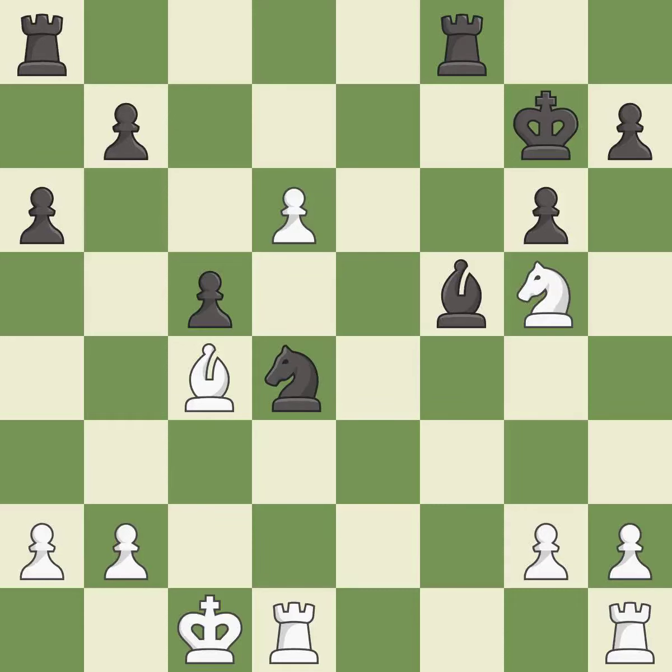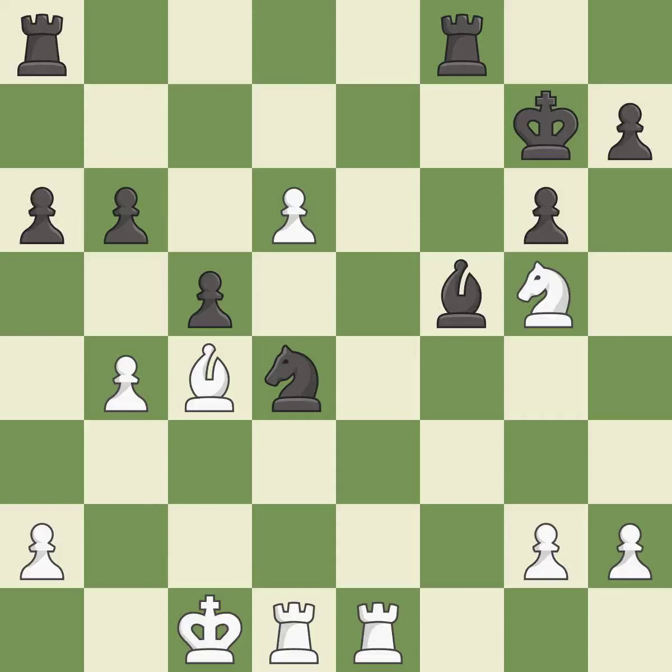This overlooks an opportunity to kick a knight. This allows the opponent to take an open file with a rook — it is a mistake. This is a fair move. This defends the attacked pawn. This prevents the opponent from being able to take an open file with a rook — it is best. This threatens to win material — it is an inaccuracy. Only one move worked there, and this wasn't it. This misses an opportunity to develop a rook off its starting square — it is a mistake. This permits the opponent to capture the checking rook — it is a miss.